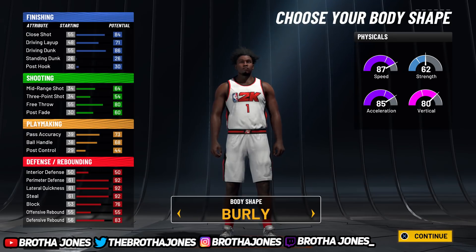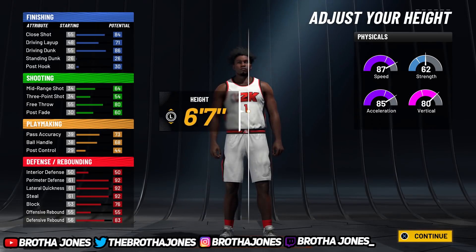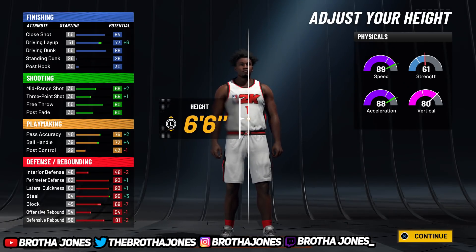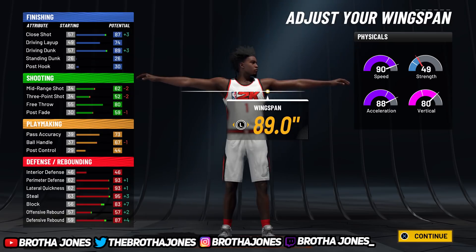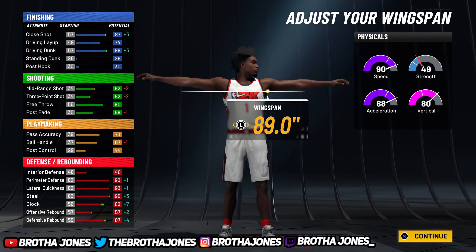You should choose burley because you're gonna look big and intimidating — the center won't think you got some size to you. Now here's the trick: six-six and six-seven, you can't go wrong with either one. If you want to run this as a three, six-seven is the way to go. Drop the weight, 90 speed, max the arm out — look at these defensive stats: 93 perimeter, 93 lateral, 95 steal, 83 block, 87 defense.